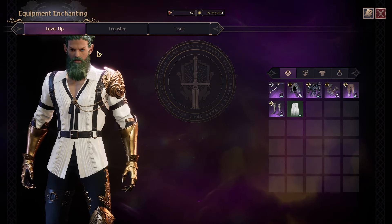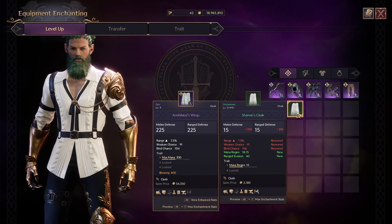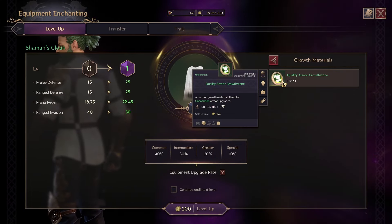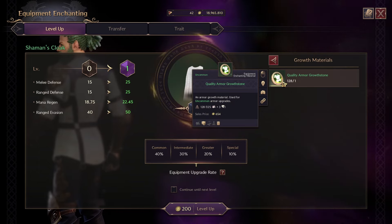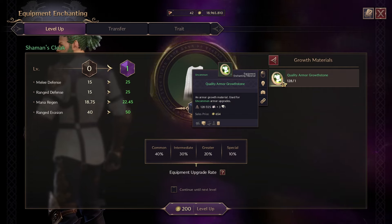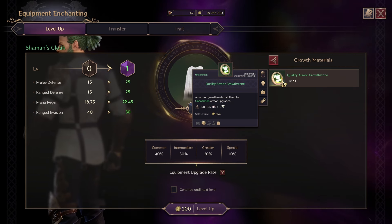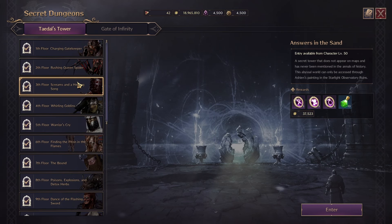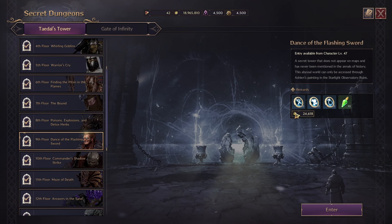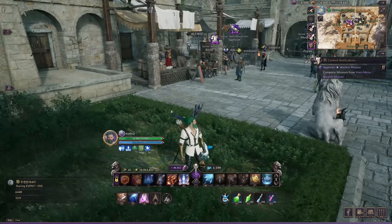To level your gear, you're going to want to go to the equipment enchanting menu. The game does briefly introduce you to this as a mini guide while leveling, but I wanted to showcase it to make it a bit easier to understand. You'll see this menu: level up, transfer, and trait. To start, go to level up, click the item you're wishing to level up, and you're going to need quality armor growth stones. Each one corresponds to each piece of equipment — this is an armor piece, so you need the armor growth stone. There's also a weapon growth stone and a jewelry growth stone.